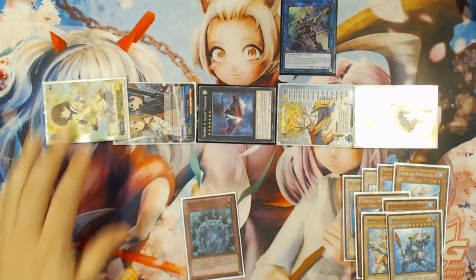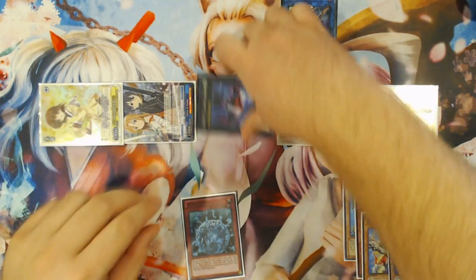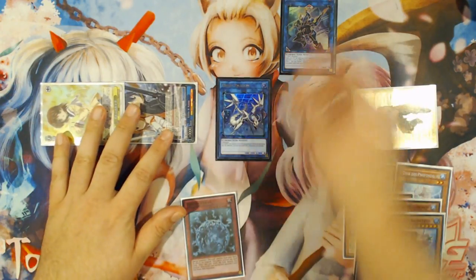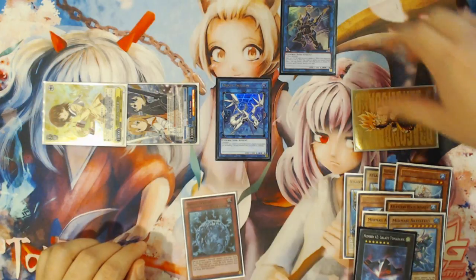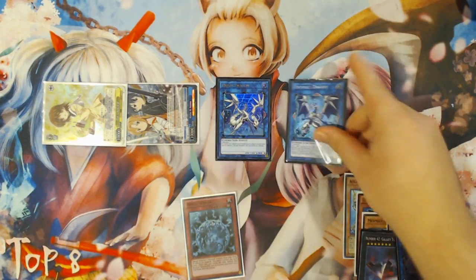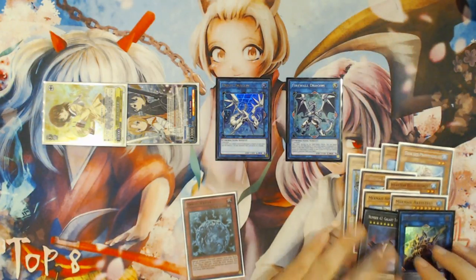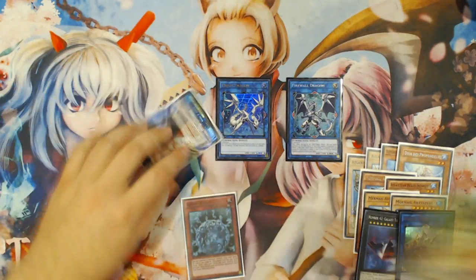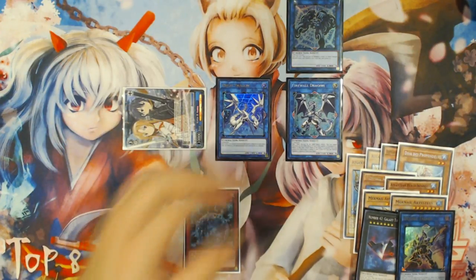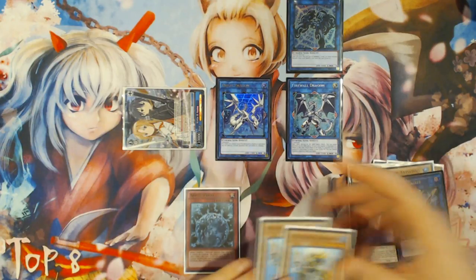You add Abyss Sphere to your hand, Teus gets summoned, and then you overlay into Number 42 Galaxy Tomahawk in one of the zones Decode Talker points to. You detach both materials to summon four tokens for Link Summoning — your opponent takes no further battle damage this turn. Then you link away Galaxy Tomahawk and one token into Proxy Dragon where Decode Talker points.